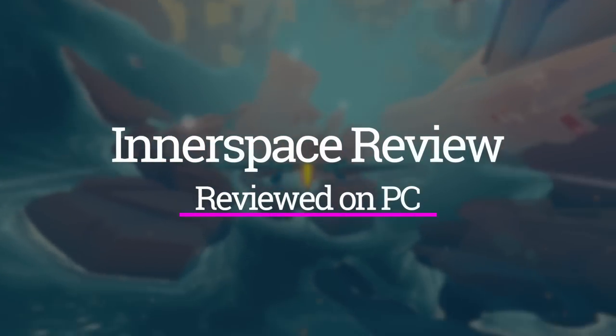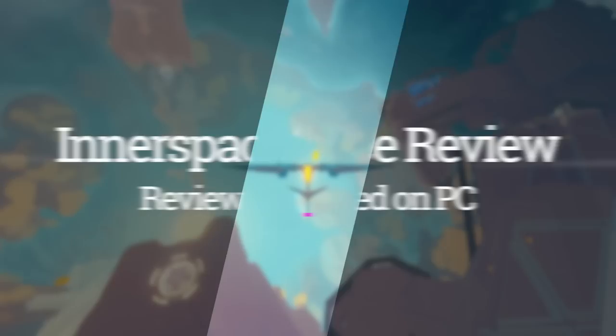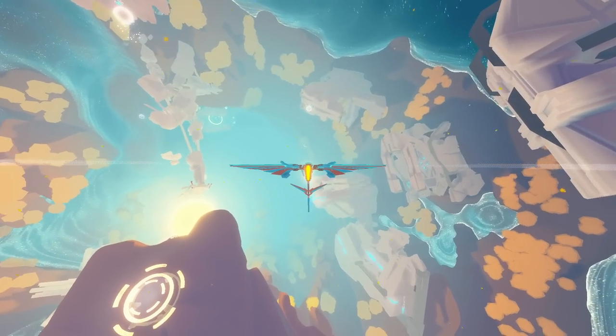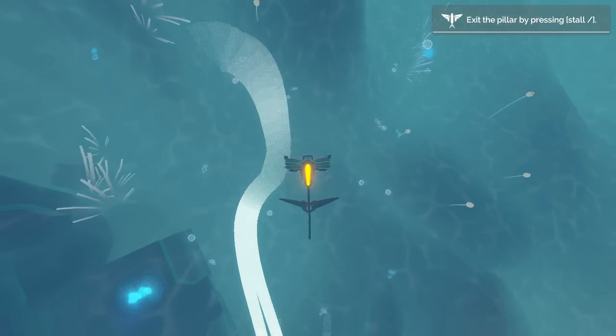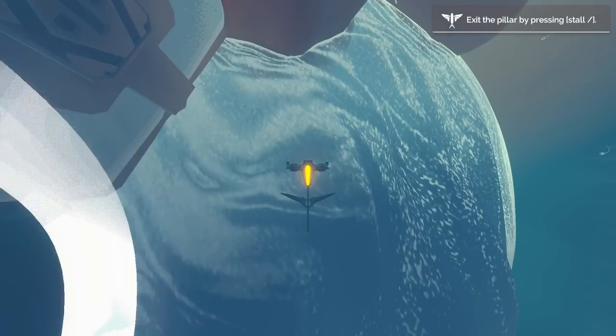At first glance, Innerspace looks like a very peaceful flight simulator but in reality, it's more of an exploration game set in an inverted world that looks like an abstract painting. This new game is available on the PS4, Xbox One, Nintendo Switch, and PC this week. Soar through the skies and explore the deep caverns of the sea as you discover the history of the lost civilizations in the inverse.